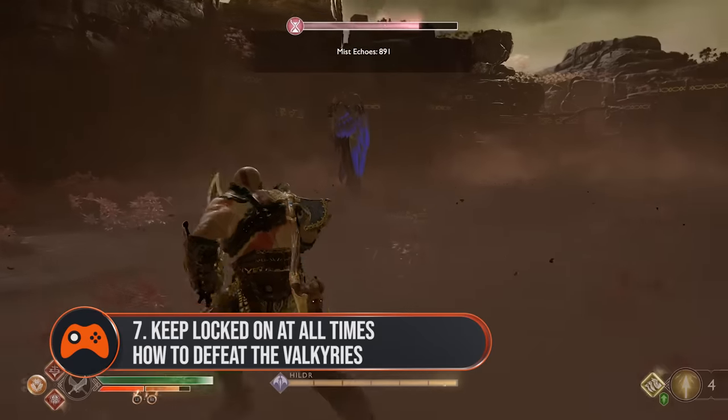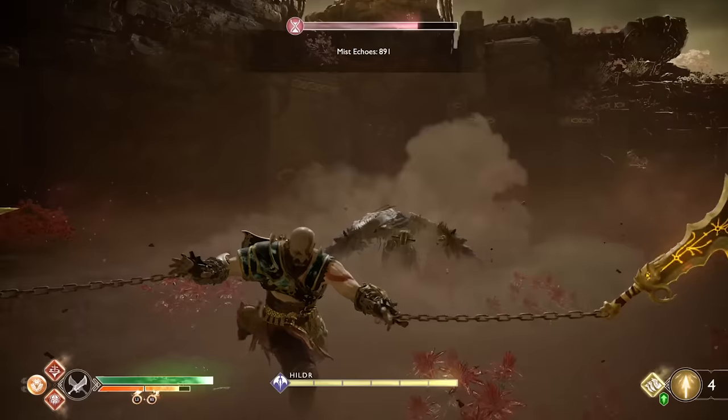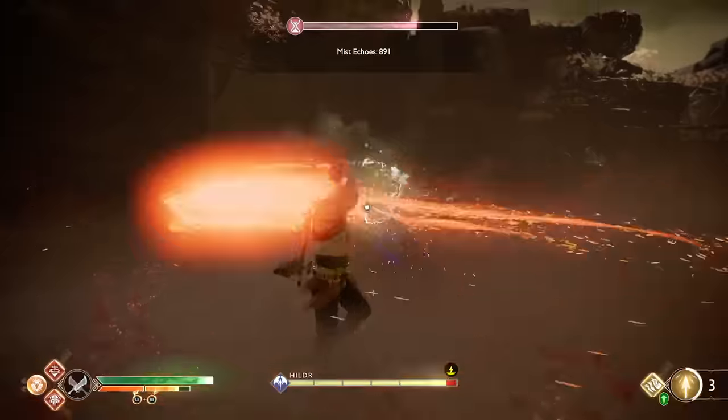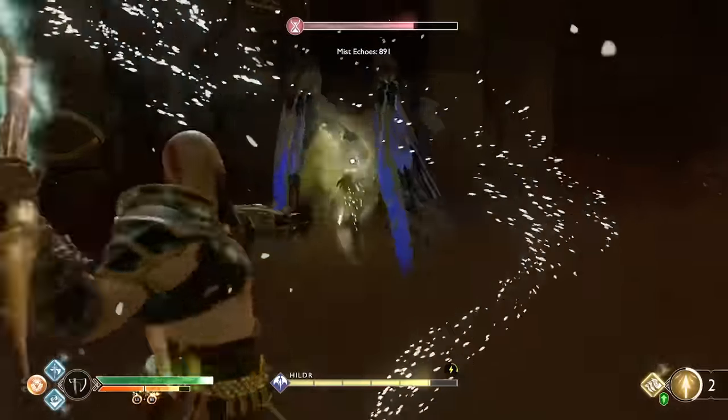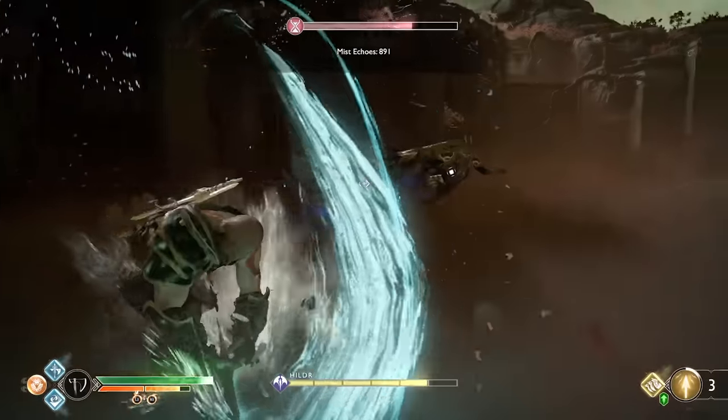Seven. Keep locked on at all times. Valkyries are speedy devils, so cut yourself some slack and make sure you're ready for every incoming attack by hitting R3 to lock onto the enemy. It might seem like a simple trick, but it saved me more than once.